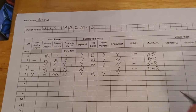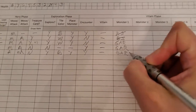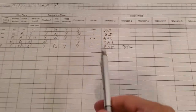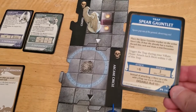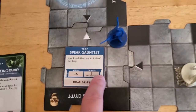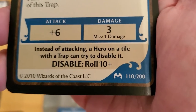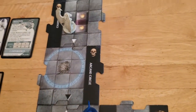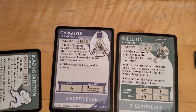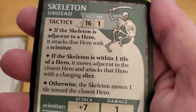The trap activated and now we have a gargoyle on the map and a skeleton on the map. Luckily we're far enough away from the gargoyle that we don't really have to worry about it, but it still technically activates each turn. The card mentions you can try to disable the trap instead of attacking. The gargoyle activates but it's far enough away, so it does nothing.